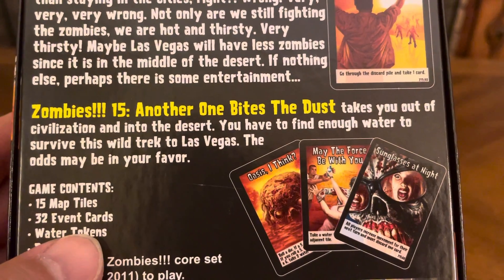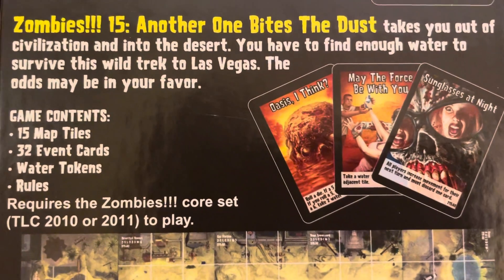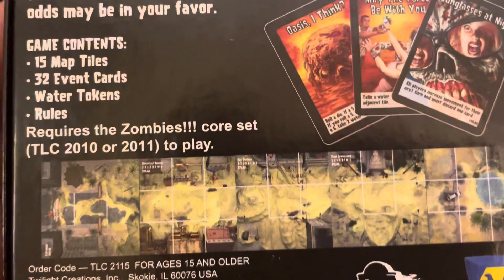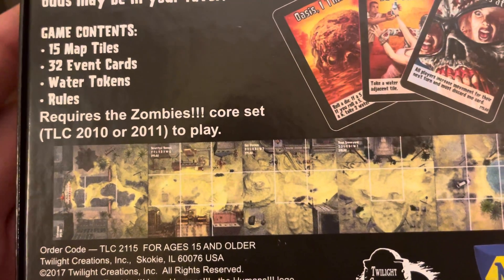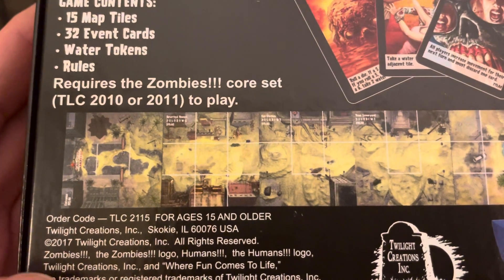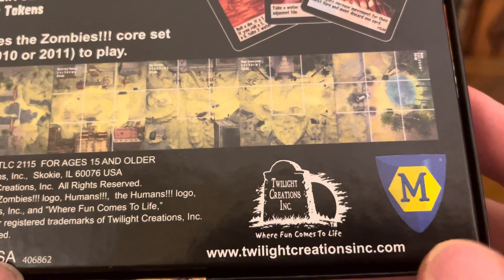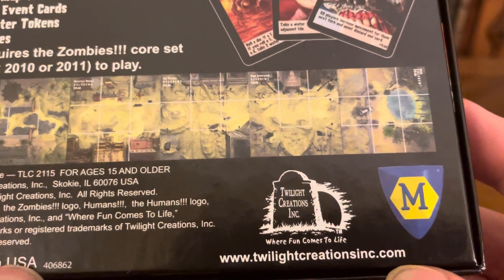The odds may be in your favor. You have 15 new map tiles, 32 event cards, water tokens, and rules. Of course, you need to have the original Zombies core set to play this game. Again, it came out in 2017 — Twilight Creations Incorporated, twilightcreationsinc.com.